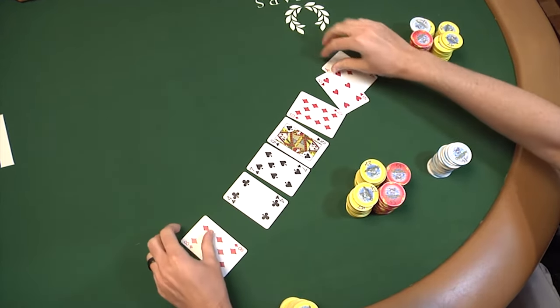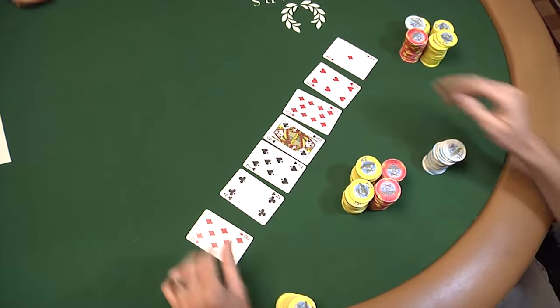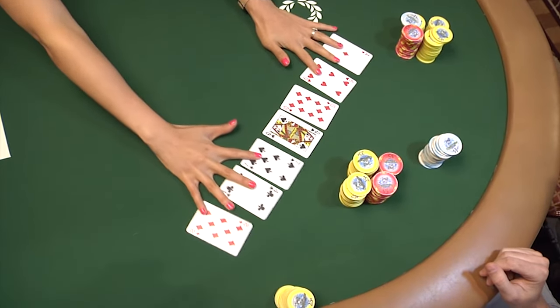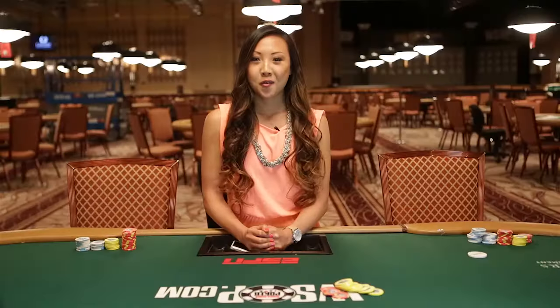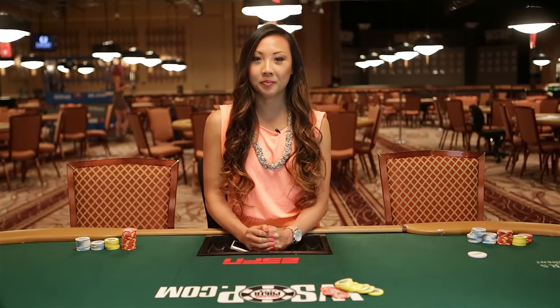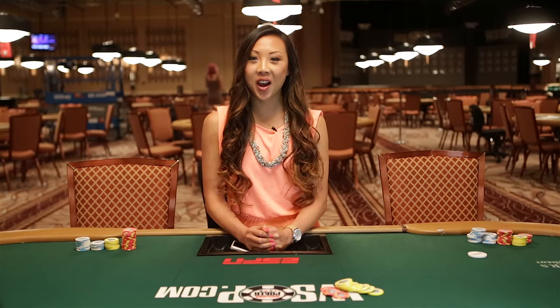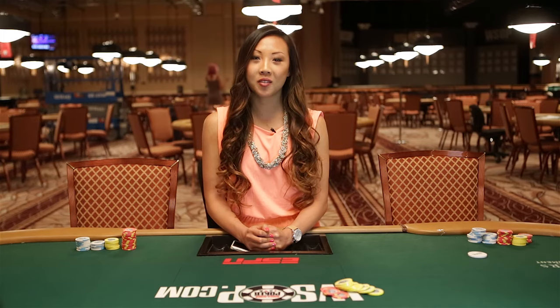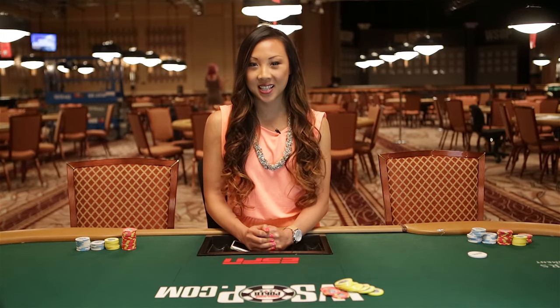The last bettor or raiser shows his or her cards first. If there was no bet on the final round, the player in the earliest seat shows his or her cards first. Further hands involved in the showdown are exposed clockwise around the table. The player with the best five card poker hand wins the pot. In the event of identical poker hands, the pot will be equally divided between the players with the best hands.